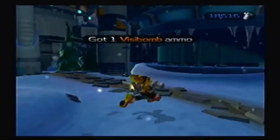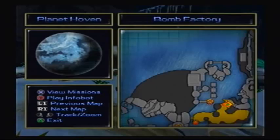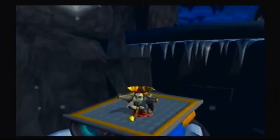Luckily they're actually quite basic. I forgot I still needed some Visibomb ammo. Going in the water is probably a bad idea. Should I go this way? Okay, there are three missions. I think we'll go this way first — what can go wrong? Guess we'll find out.